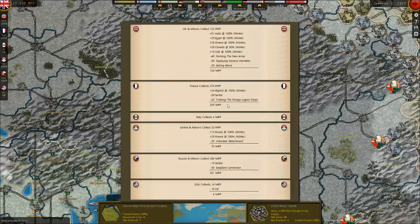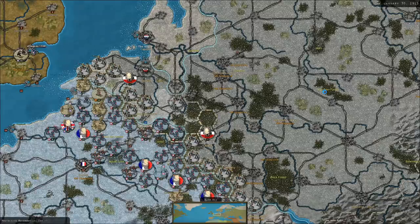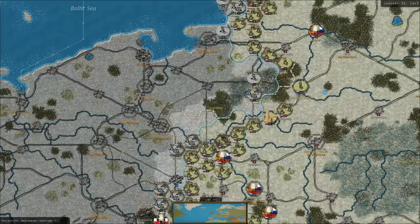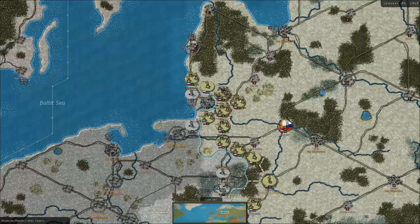The French are finally going to start getting better income — they've only got the Foreign Legion training eating into their budget. The British are spending on forming a new army, deploying General Hamilton, and seizing Basra. I forgot about the troops in Basra — hope the Ottomans don't crush them. And invade Kuwait or something. The Germans are moving artillery, it's snowing again, which should hinder attacks on the German front. The Ottomans are making marching sounds on the Caucasus.